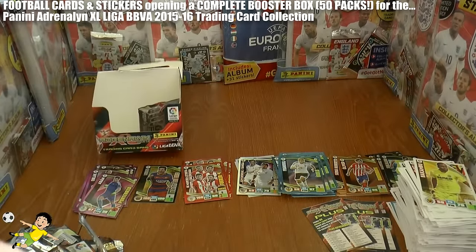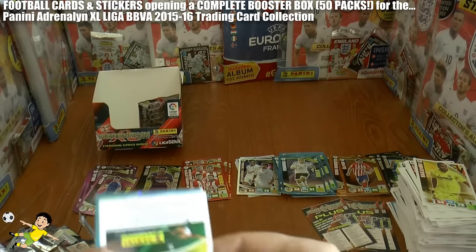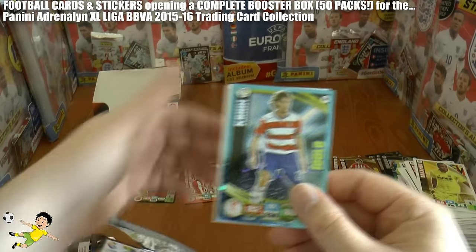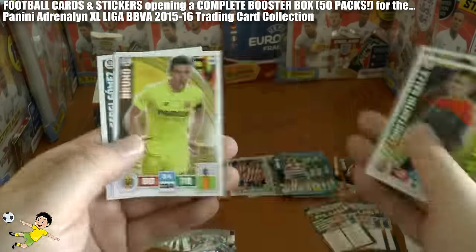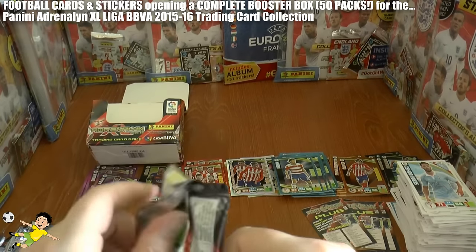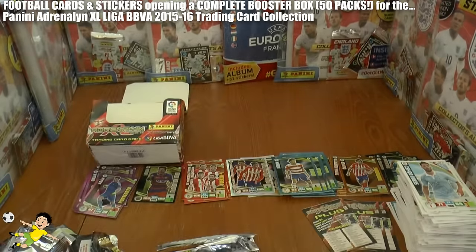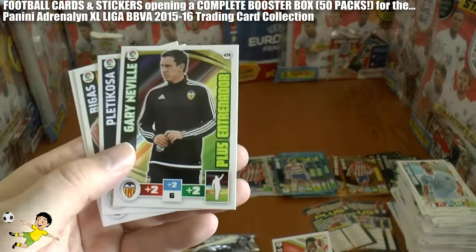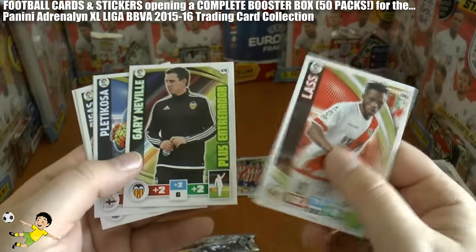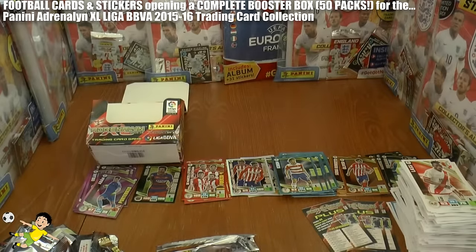On to our penultimate packet — we get the duo of Griezmann and Fernando Torres, followed by Grint Idolo and the rest of the base. Onto our final pack — another repeated Atletico Bilbao four-card, very frustrating. And there's Gary Neville's card — the one and only time he'll be a manager, in charge of Valencia. Pleticosa, Bigas, and Bebe in that final packet.